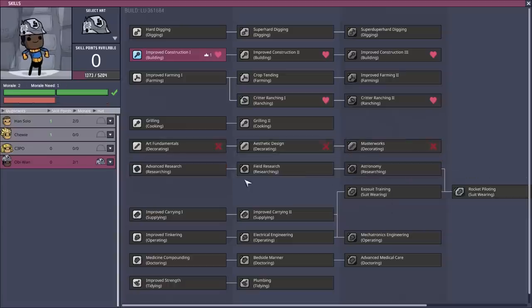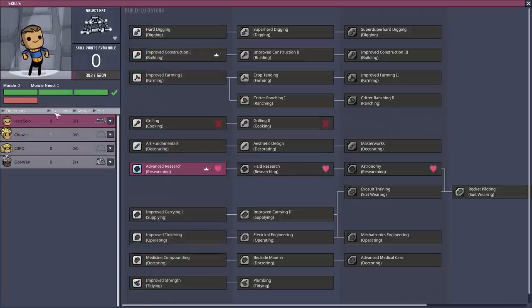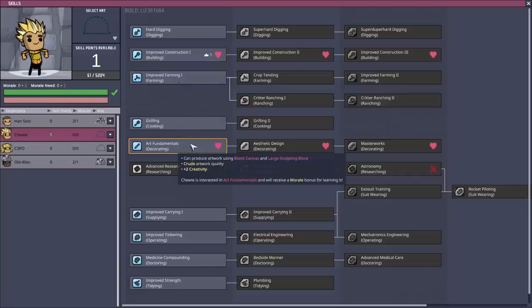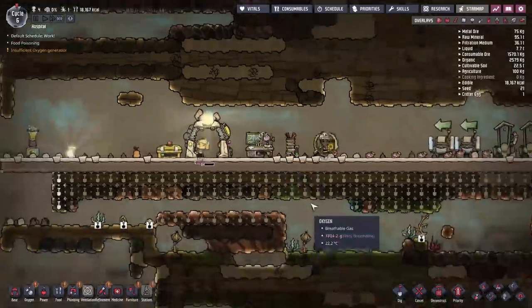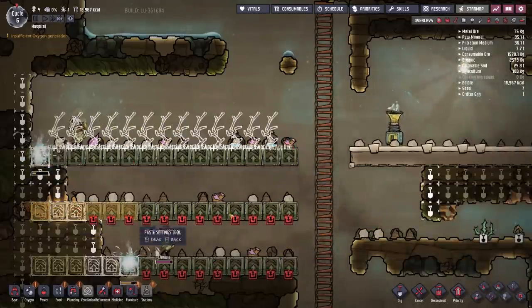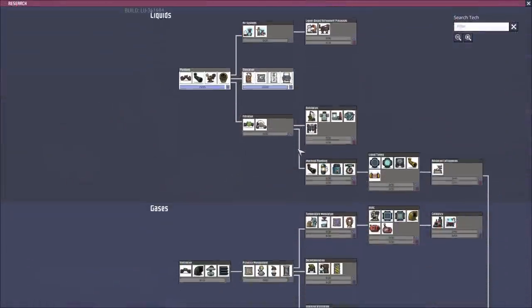Our duplicants have earned some more skill points and we should spend some of those. Han Solo is on research, so we're going to give him a bonus to his researching ability. Chewie we selected for art skills as well as construction, but we don't need to boost art just yet since I don't have any unlocked through research. So I'm going to start off first by spending some points on improved construction for him. We have a bunch of farm tiles available, so it's time to plant some seeds. We have 18 Mealwood seeds available, so we're going to plant those in here. There's a handy copy settings button — you can click that and paste the settings across all the same types of buildings, which is really helpful for farming where you're planting a lot of seeds.